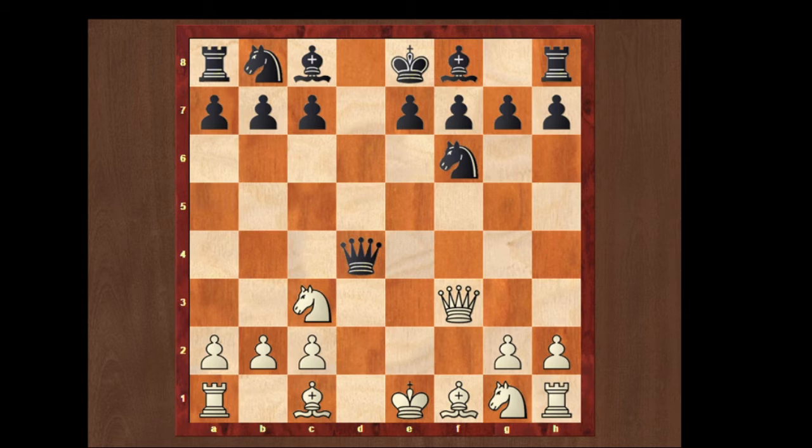Now white can just play bishop to e3, attacking the queen. Over here black can play queen to g4, exchanging the queen, which would be the better move for black. But we are looking over a trap, so we'll see what happens if black plays queen to b4. Now white can simply castle on the queen side.